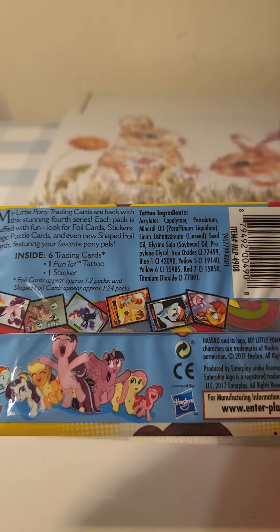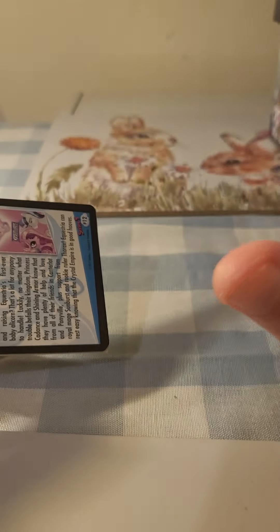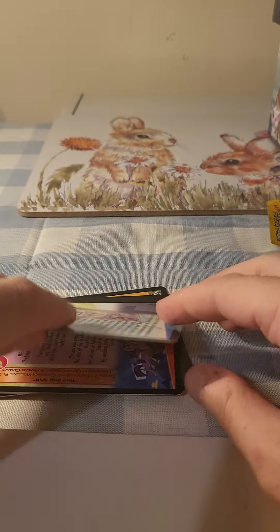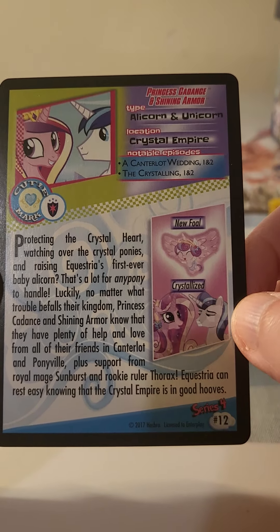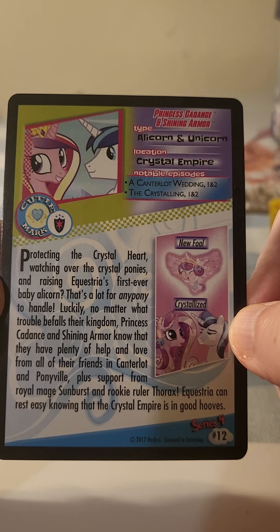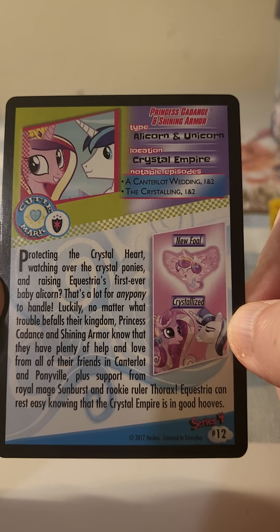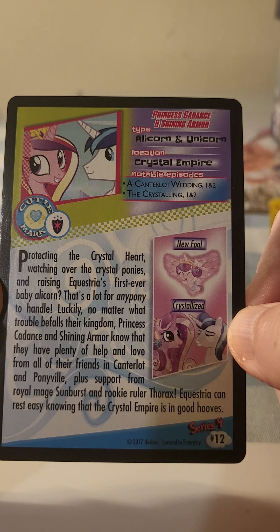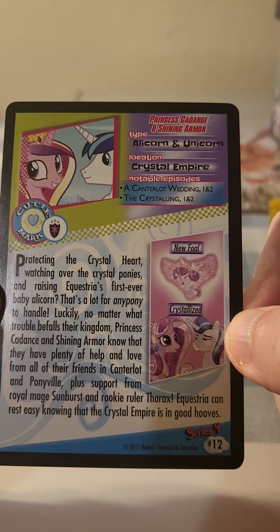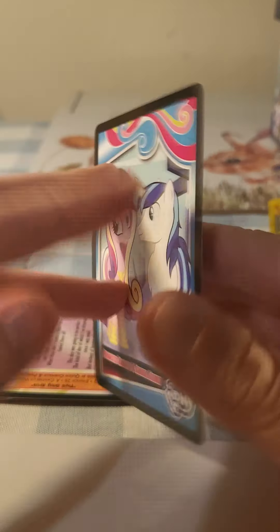We're just going to quickly open it — and it's open. We're going to take them out. It's empty there. Oh, a nice shiny card! It shows protecting the crystal heart, watching over the crystal ponies, and raising something — the first ever baby alicorn. A lot of ponies to handle, lucky no matter what. Type: alicorn, unicorn, crystal empire.